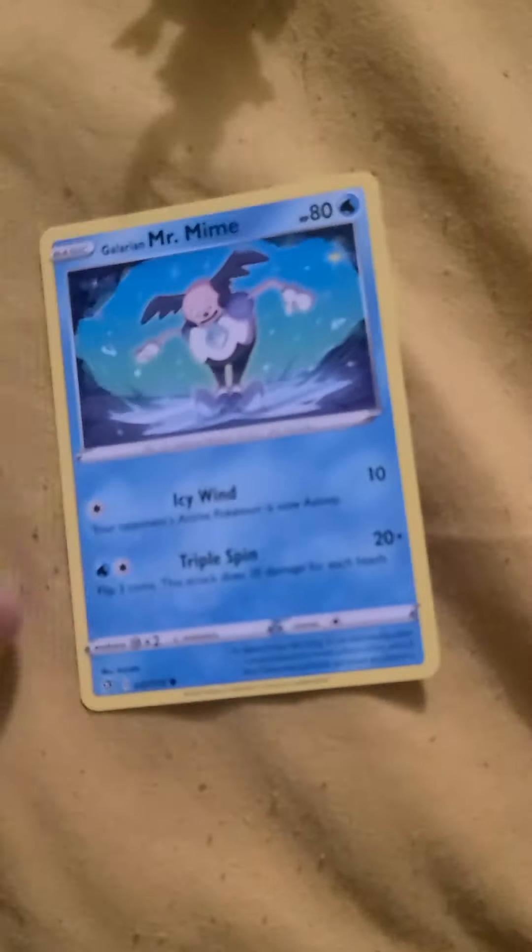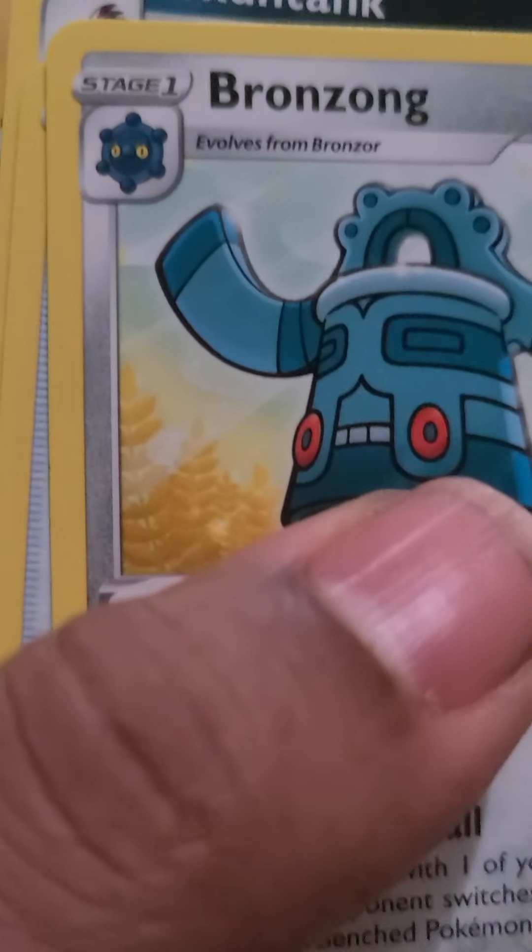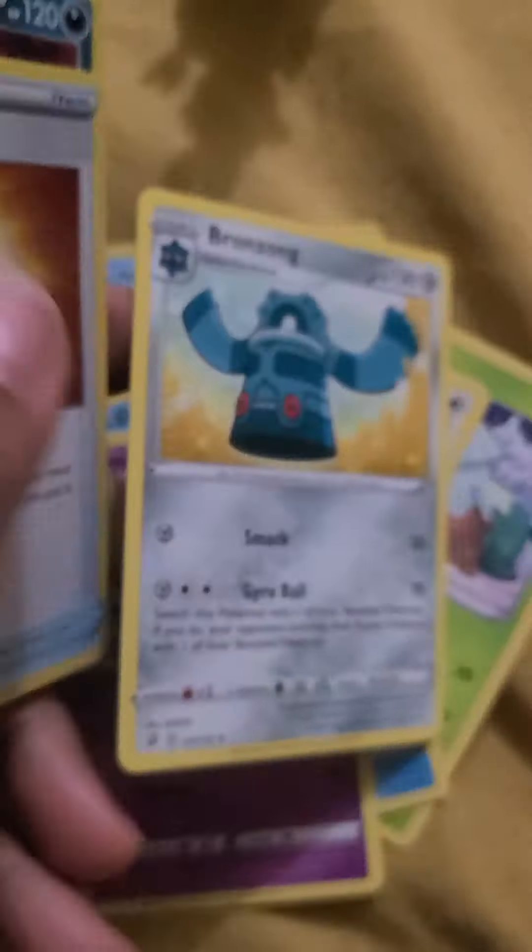Going through the first Rebel Clash pack really quick. The rare is gonna be at the back. Got Glaring Mr. Mine, Snowpiercer, P-Dove, Glaring Drampa, Drampa, energy, Bronzong, Nugget, Skuntank, and your rares — a big reverse rare and a hollow Dragon Bolt. Not bad.